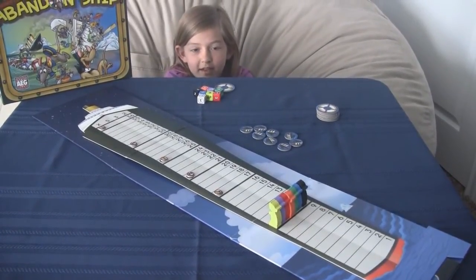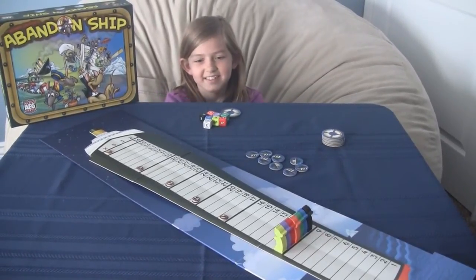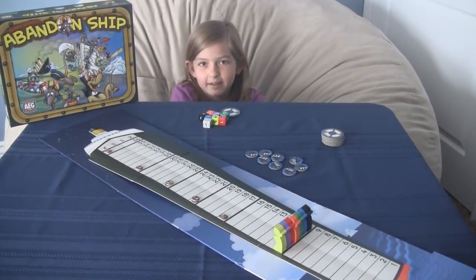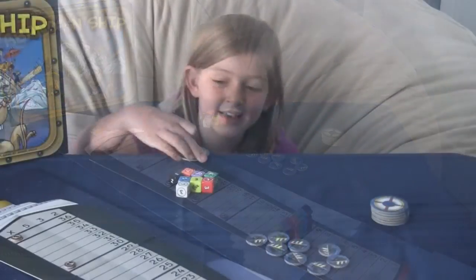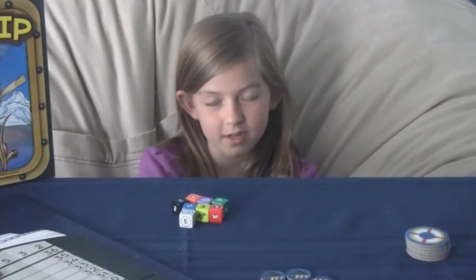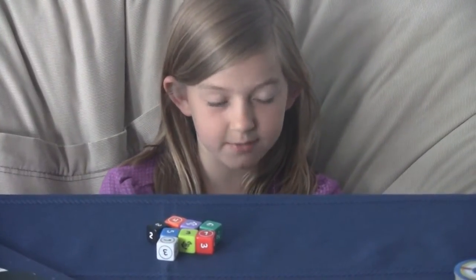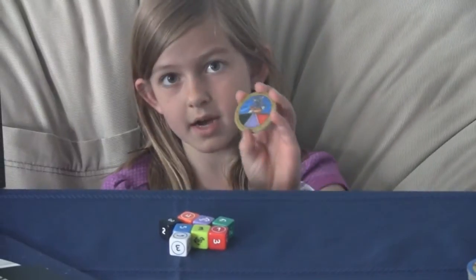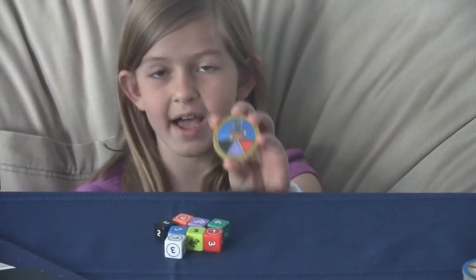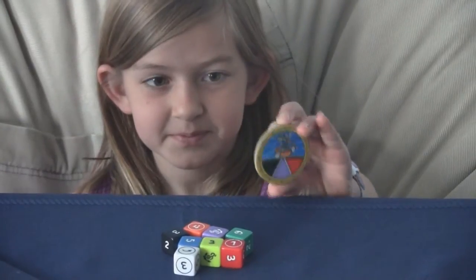How big a table do you need for this game? A really big table — bigger than what we're doing this on. All right. So how do you race your rats? Are you a certain color rat? You have a token, and the three colors on it mean the three colors of rats you're cheering for. Mine is black, purple, and red.